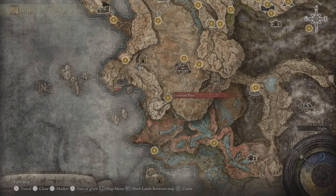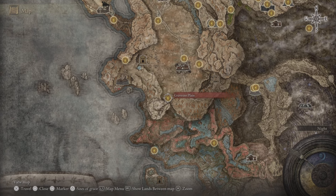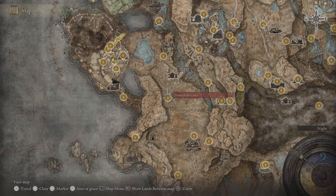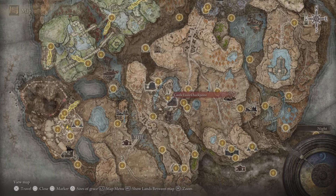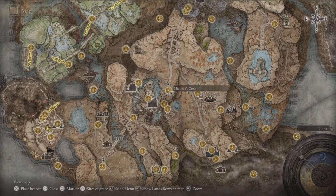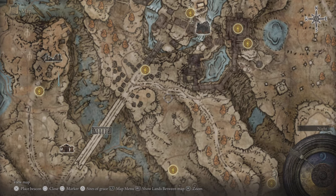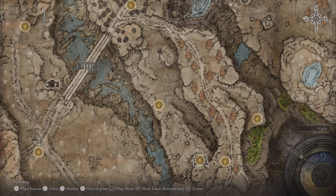I do have a detailed video showing the full route, but I'll cover it on the map here. You need to reach the Shadow Keep. Starting from Gravesite Plain Site of Grace, get the map fragment, come through the Scorch Ruins, Three-Path Cross, cross the bridge to Castle Front. You can fight Rellana through Castle, but if you want to skip that, from Castle Front Site of Grace go through the middle path.